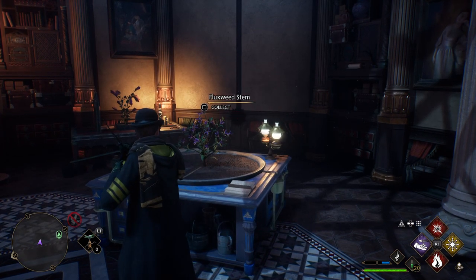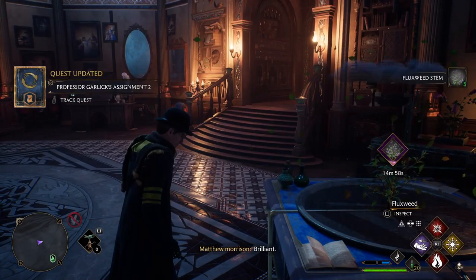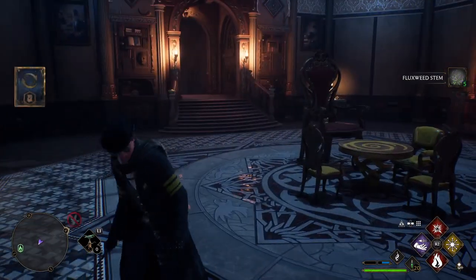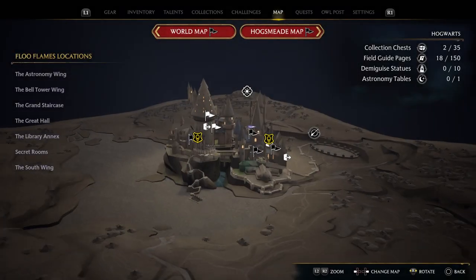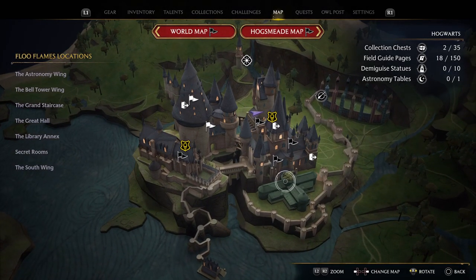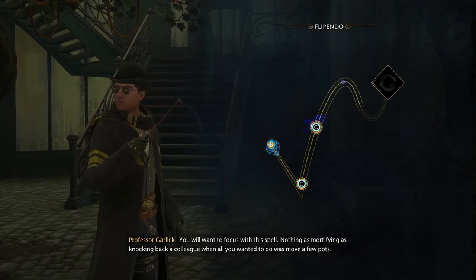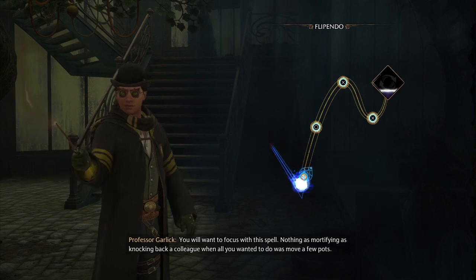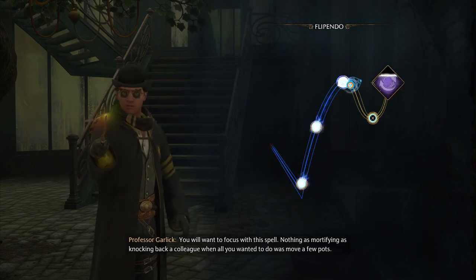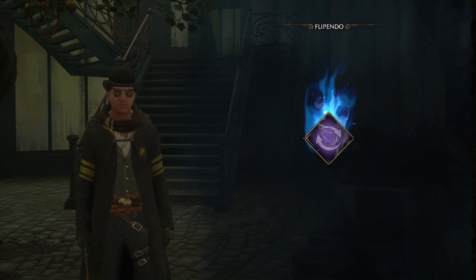And there we go — that's three, done and dusted. We're back in the Room of Requirement, it's completely done, and we're going to go see Professor Garlick. She's going to teach us Flippendo. Done and dusted, it's dead.